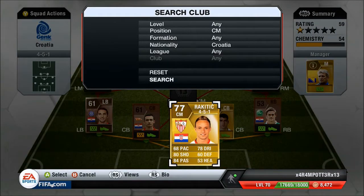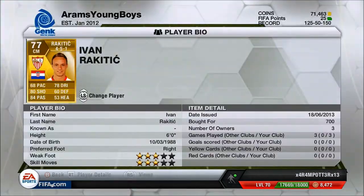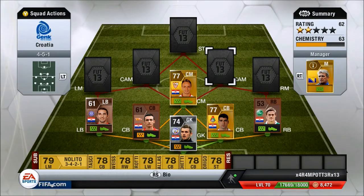My centre mid, we have Rakitic. He's got 68 pace, 80 shooting, 84 passing, 78 dribbling. He's probably my favourite player in this team, and he's only 700 coins, which is pretty amazing. He's got great long passes and great long shots, so he's done some really good free balls and got players free on goal — he's pretty awesome.